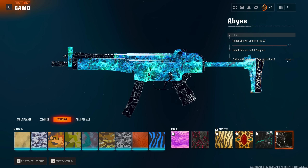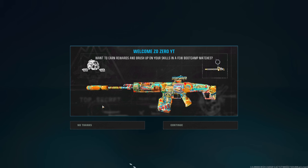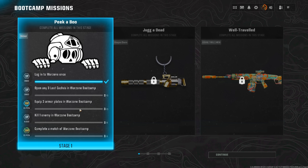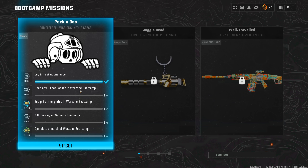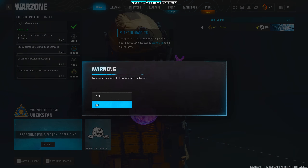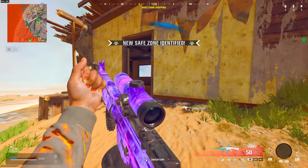There are also Warzone Bootcamp rewards, which are meant for players with new accounts or those who haven't played Warzone in a long time. After a recent update that accidentally reset player profiles for many people, these bootcamp challenges appeared for a lot of players. The challenges are simple — just logging in or eliminating a player — and there are three different rewards to unlock. The Safeguard operator skin has since been removed and replaced with things like a random weapon blueprint for the MCW.